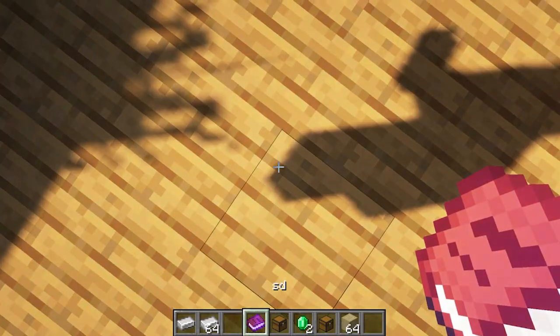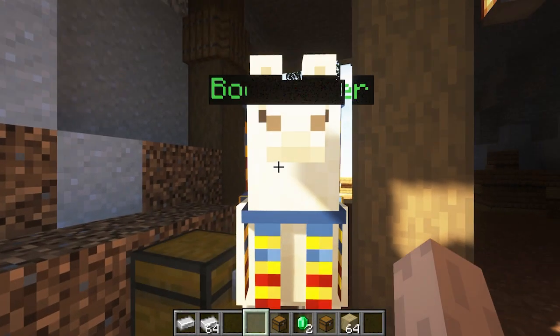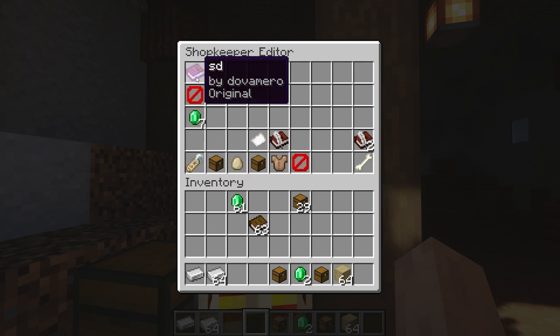The final shop type is the bookseller. I already have my book — it's called 'SD.' Open the chest, put it inside, and then talk to the NPC. Here you can see the item and you can add the price. You basically use this shop to sell books.